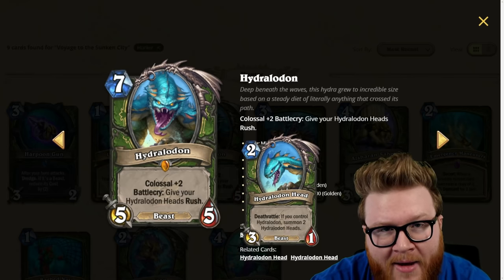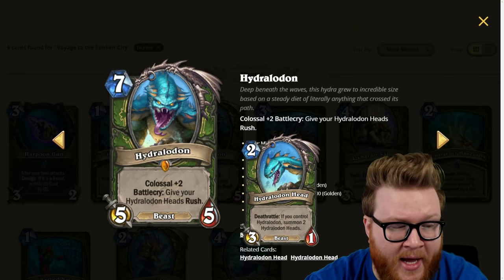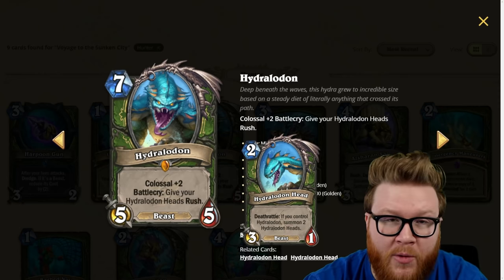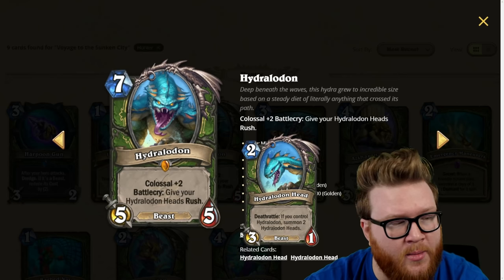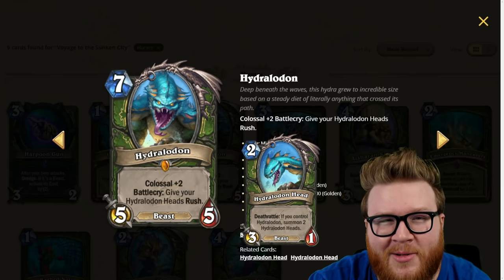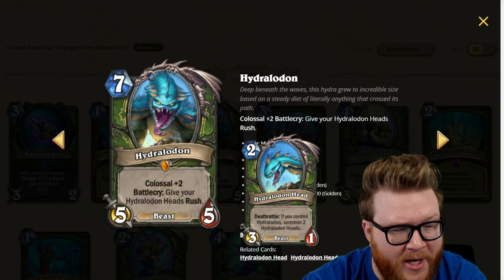Because this is a battlecry, the first two Heads summoned immediately will have rush, but any additional ones that summon off the deathrattles will not. So basically this is a five-five that summons two rushing three-ones that will probably trade in successfully and leave you with four three-ones on board. This is eerily similar to a custom card I just posted — did that person have inside info? In a lot of ways I think it's actually stronger.